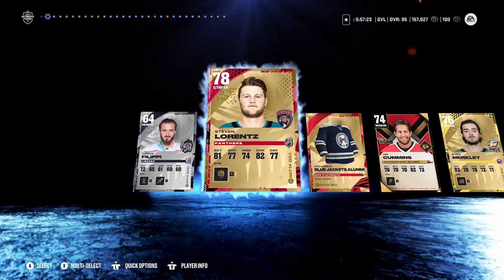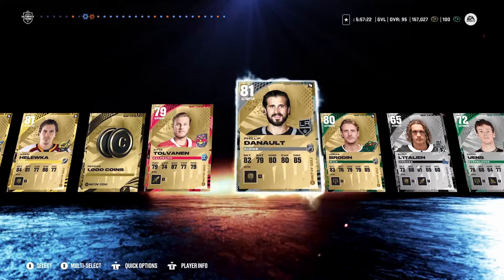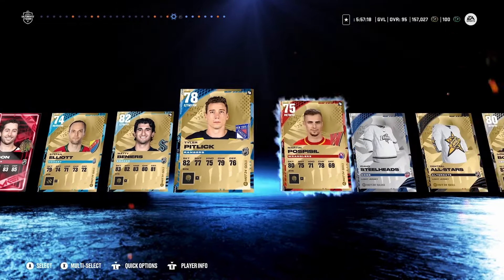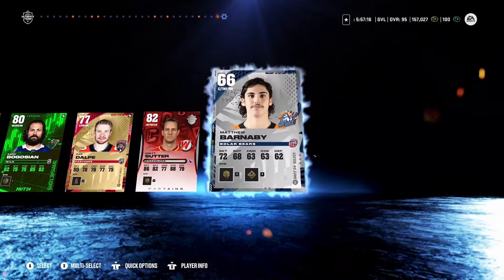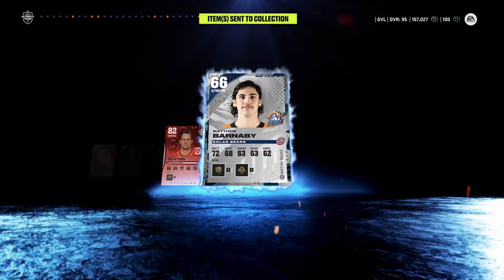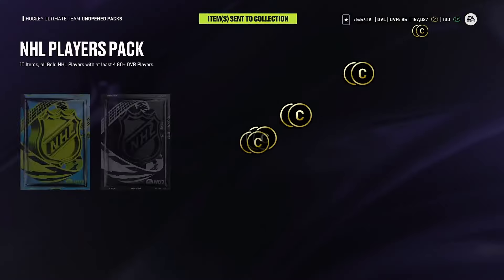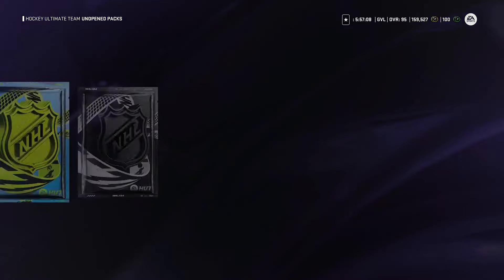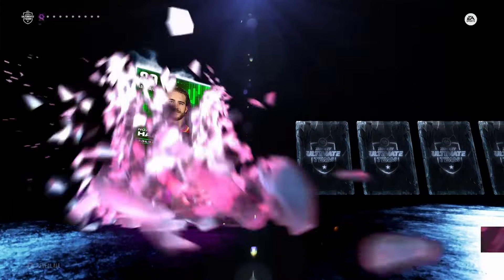Mega pack — we're going to skip it, there are no purples. I am going to include X-Factors and any icons if we do pull them. There we go, there's our purples — no purples. NHL players pack, we've been opening the minis, so let's see how these go.